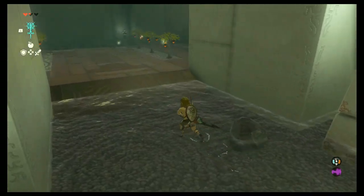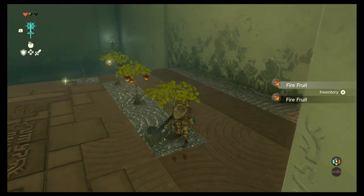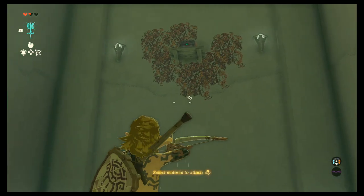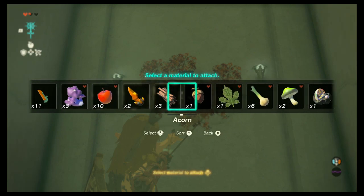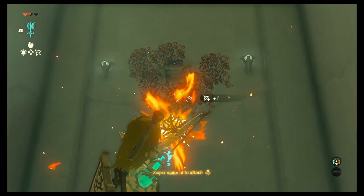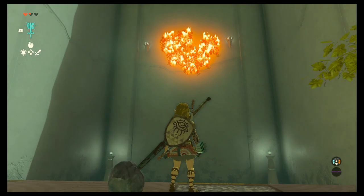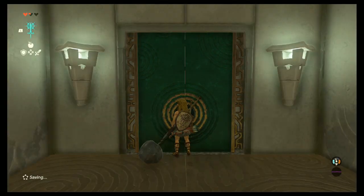Then in the room to the right, gather all the firefruit growing on the little trees, as well as the bow and arrows on the floor. Now look high up on the wall in front of you. Pull out your bow, hold up on the directional pad, and select firefruit from the list that appears. Aim and fire your now flaming arrows at the vines growing on the wall. The wooden platform will burn and drop a treasure chest containing a key to the floor below. Use it to proceed to the next room.